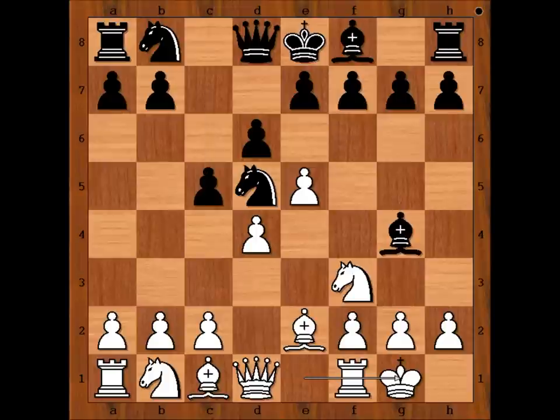Angel castled kingside. Queen to b6, attacking the pawn on b2. That means that white's dark-squared bishop must stay on c1.